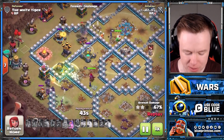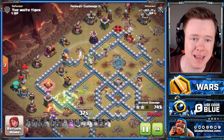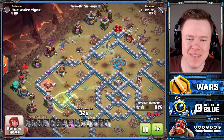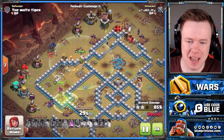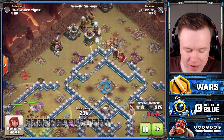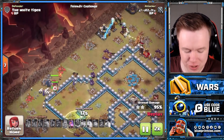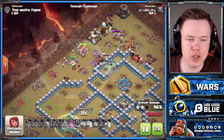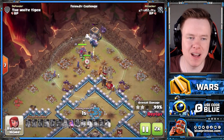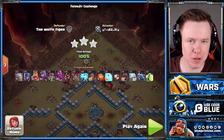We still have our Queen on the bottom side of the funnel, still got a PEKKA in the middle — that PEKKA came out of the Log Launcher. So bring a PEKKA and an Ice Golem in the Log Launcher. Once you take out all the multi-infernos, the witches are just going to completely take down the base. Perfectly done there from this attacker. Ice Golem and a PEKKA is the way to go in the CC.